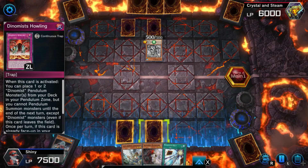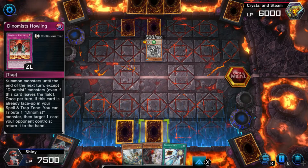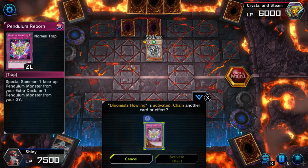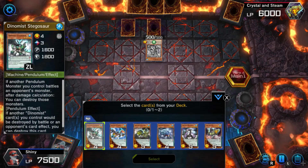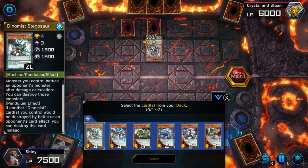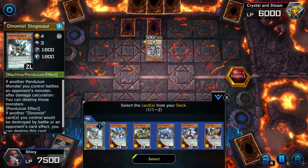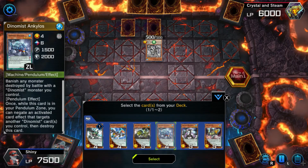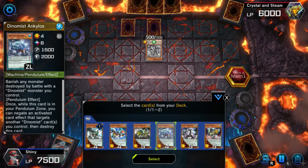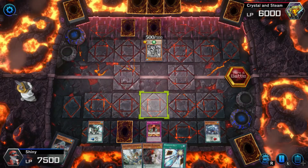So this card's effect can place one or two Dino Mist Pendulum Monsters from your deck to your Pendulum Zone, but you cannot Pendulum Summon monsters until the end of the next turn, except Dino Mist Monsters. Once this card is face-up in your spell/trap zone, you contribute one Dino Mist Monster and return it to the hand. I need to bring out different scales — that would be a three. I'll bring out both of these. The cards in my hand are actually dead.